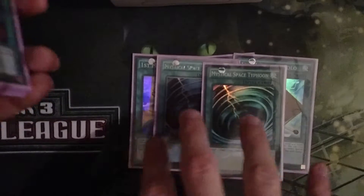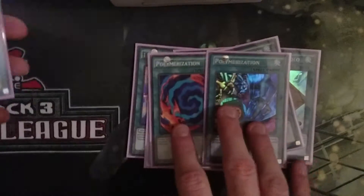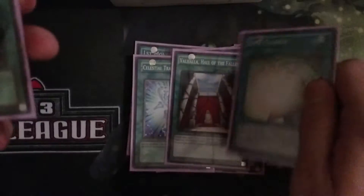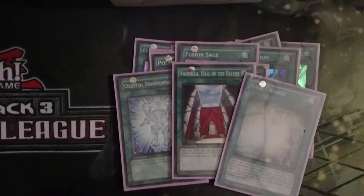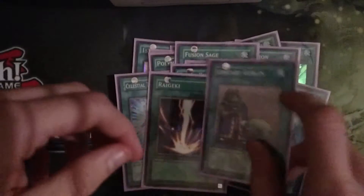The same goes for Polymerization — having more than two gets cloggy. I use Fusion Sage for support, and I've always wanted to test Fusion Gate in this deck; it's very good. For special summoning spells, I use Castel Transformation, Talahala, and Soul Charge. I wish I could run another Castel Transformation instead of Talahala, but Talahala is once per turn and you have to control all the monsters. For the last two spell spots, I want to fit in Raigeki and Pot of Greed.